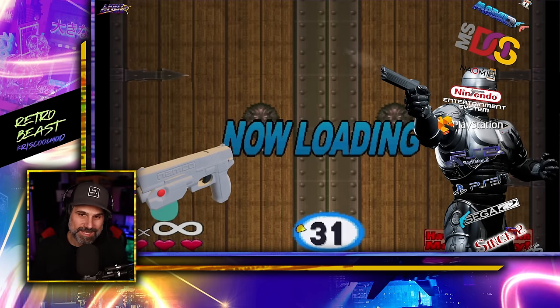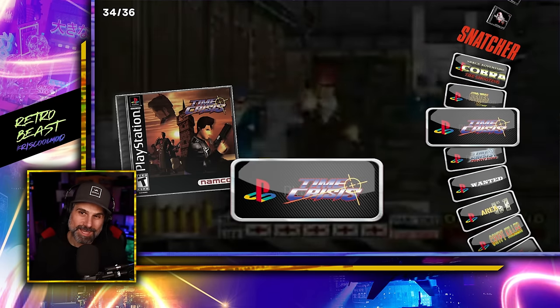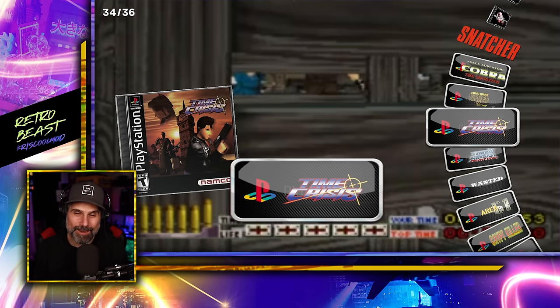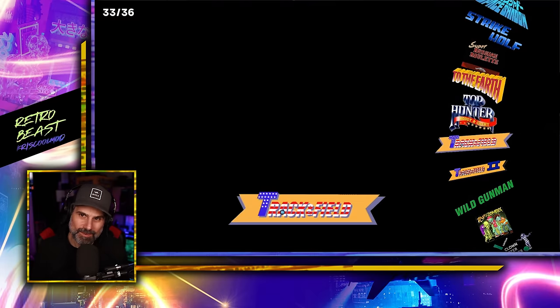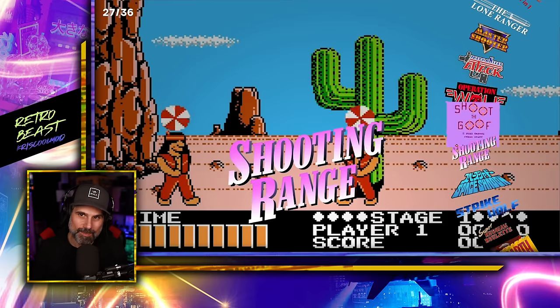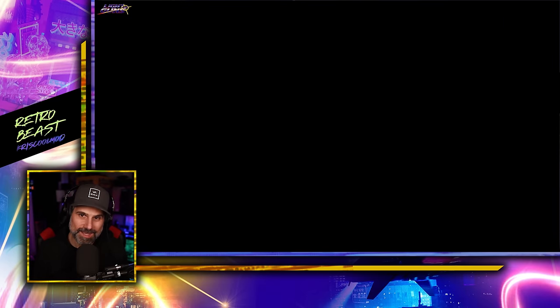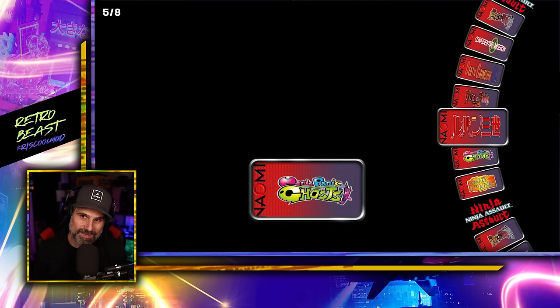PlayStation has ports of various arcade games like Area 51, and the original Time Crisis — though I'd rather play the arcade version. The NES section includes Wild Gunman, which was only a NES game (it appeared in Back to the Future but was never an actual arcade game), plus Operation Wolf. The Naomi section has Confidential Mission, Typing of the Dead, and Ninja Assault among others.